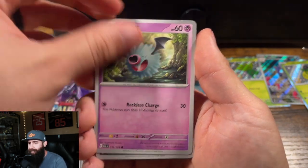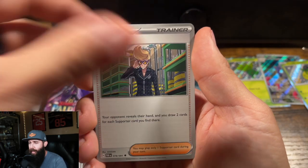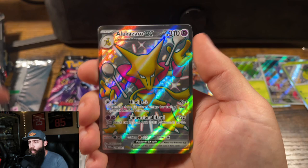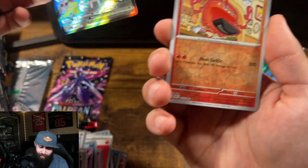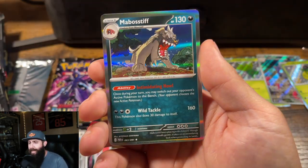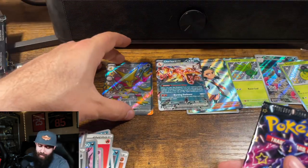Like I said, I'm not super up to date with the values of the cards in this set, besides the Charizard and the Gardevoir. Oh! Alakazam! Nice. Wow. That is a nice pull. Don't hate me for not having sleeves — I'll get them sleeved, I promise.